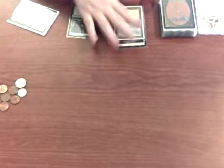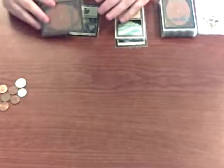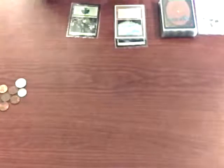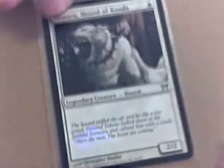Everything that goes into play will stay in play, except for sorceries and instants. They're all permanent. So I've finished my combat step, but I only interrupted my main phase — I'm still in my main phase. I'm going to go ahead and tap 1 white to generate 1 white mana and play another creature.